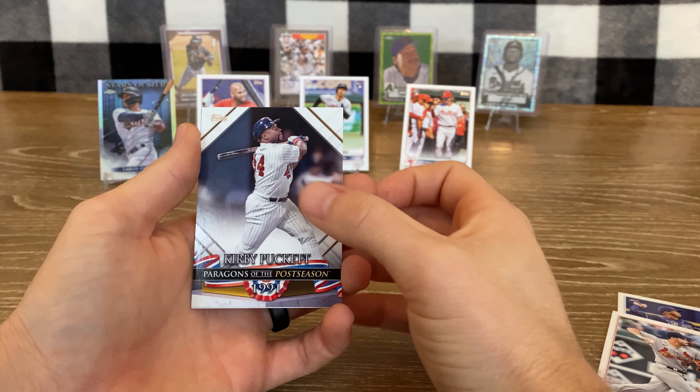Still a nice Albert Pujols short print — very nice. CJ Abrams rookie — I don't think that's a base, that's a base. Hunter Renfroe, nice Jeremy Peña rookie card. Mike Brosseau, Austin Nola, Felix Bautista, nice Matt Olsen. Garrett Stubbs, Taylor Hearn, Joe Perez, Ricky, and a Jake Fraley rainbow foil — very nice.